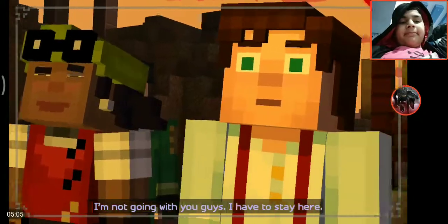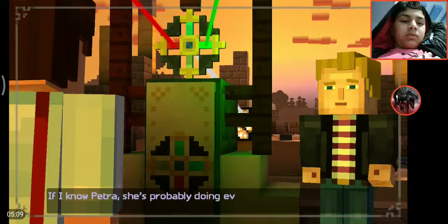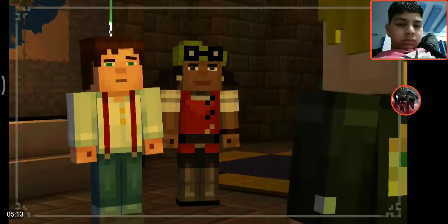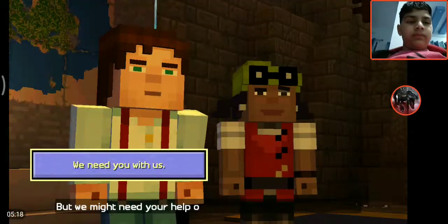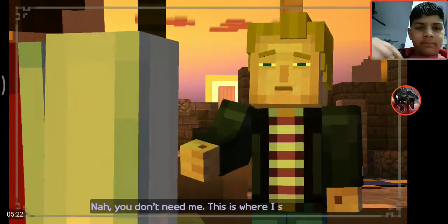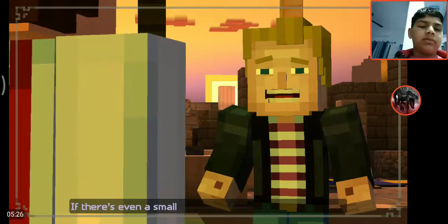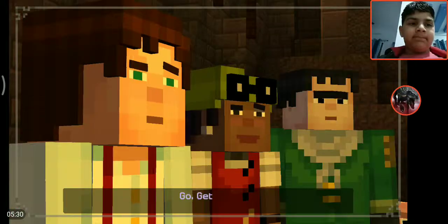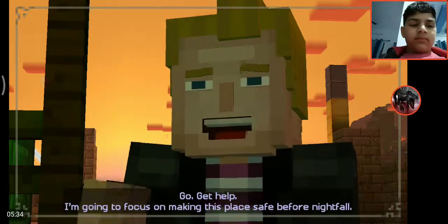I'm not going with you guys — I have to stay here. I know Petra; she's probably doing everything she can to find this place. She's still out there, she has to be. We might need your help out there, you should come with us. No, you don't need me. This is where I should be. If there's even a small chance she's alive, I have to stay. Go get help. I'm going to focus on making this place safe before nightfall.